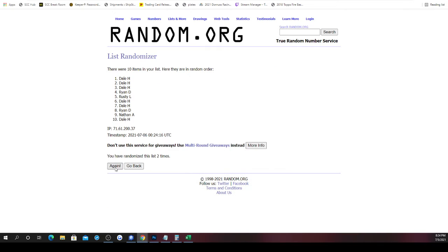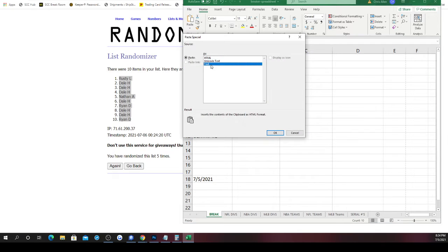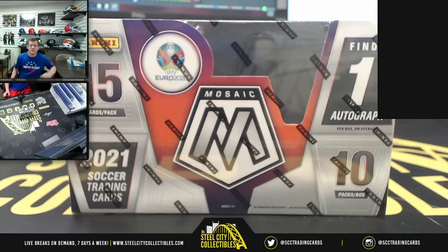Okay, randomized five times. Rusty gets first pack, Ryan gets last pack. Pack order is as follows: Rusty, then Dale at two, three, and four, Nathan at five, then Dale at six, Ryan at seven, Dale at eight and nine, then Ryan at ten. Good luck on your packs, here we go.